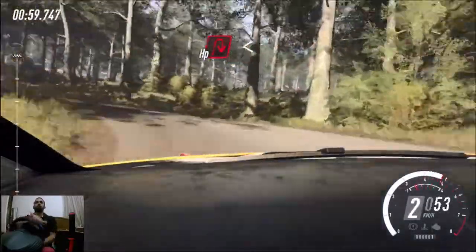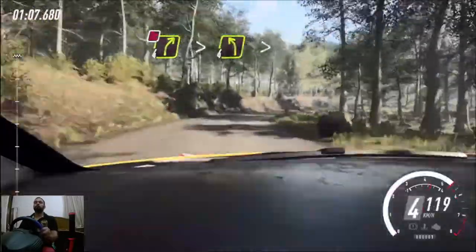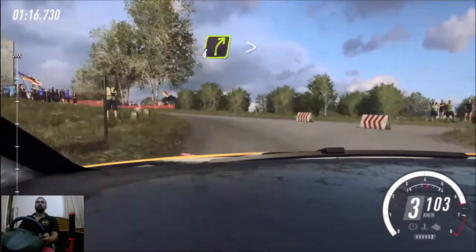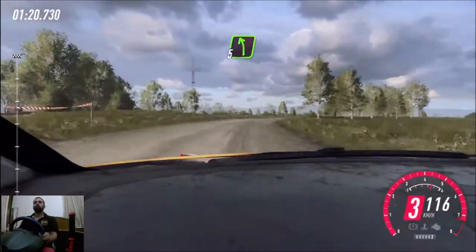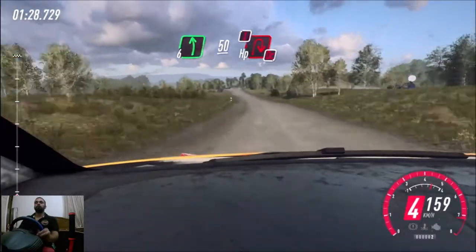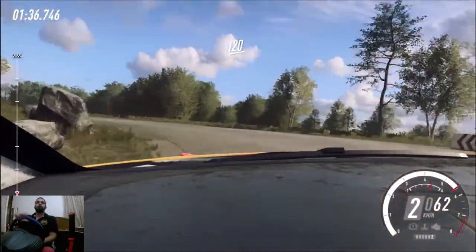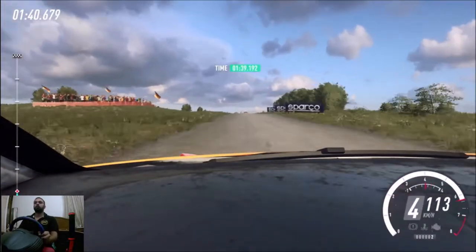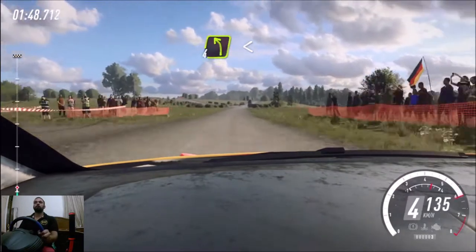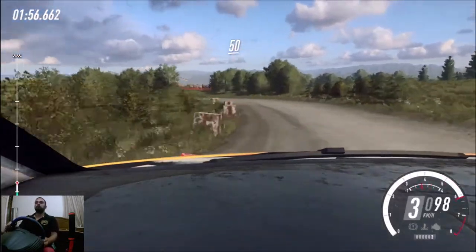Into heavy right, opens. 50, 50. All right, very long, tightens, don't cut into 4 left. Extra long, tightens 3. Into 4 right of a crest, long tightens into 5 left. Into 5 left, into 4 right. 60, 60, 60, over crest, 6 left, 50, turn heavy right, caution don't cut, open heavy left. 120, over crest, turn square right. 10, 100. Keep right, 10, 4 left, open, 3 right of a crest, keep caution, keep right of a crest, don't cut, 4 left, 1 tightens 3. Tightens, keep right, 150.